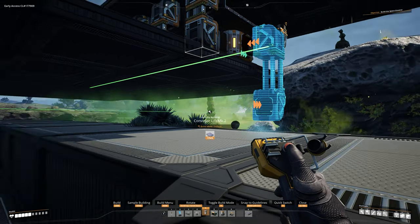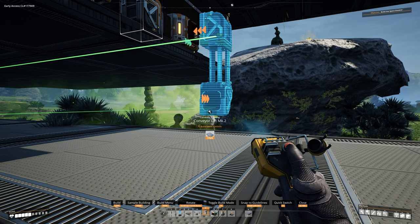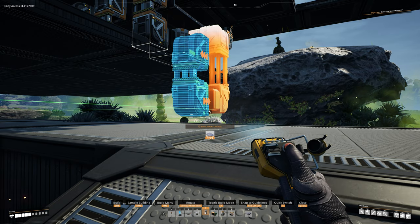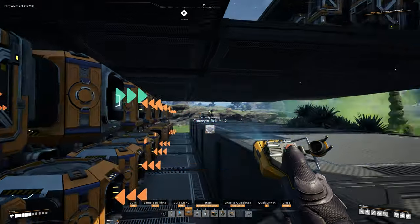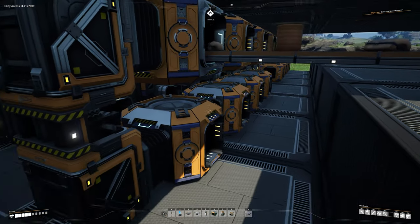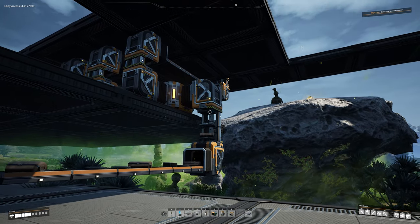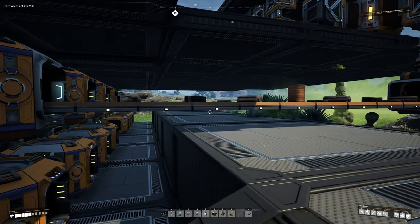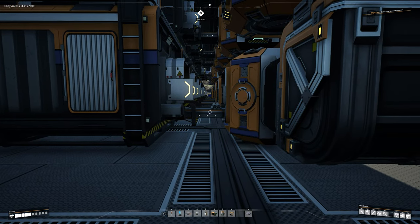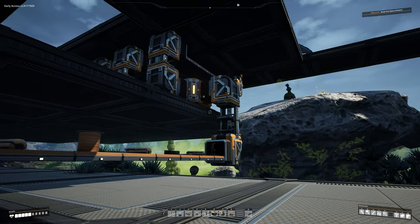If this is lined up the way we had it, bring it down to just above the foundation — not all the way — and place that. Now put a line running straight across from this splitter all the way into that conveyor lift. Now all of our containers are putting their inventory into this single line. These Mark 2 lines handle 120 pieces per minute compared to the input lines here which are 60, so they're slower for a reason — we want this main line to move as fast as possible.